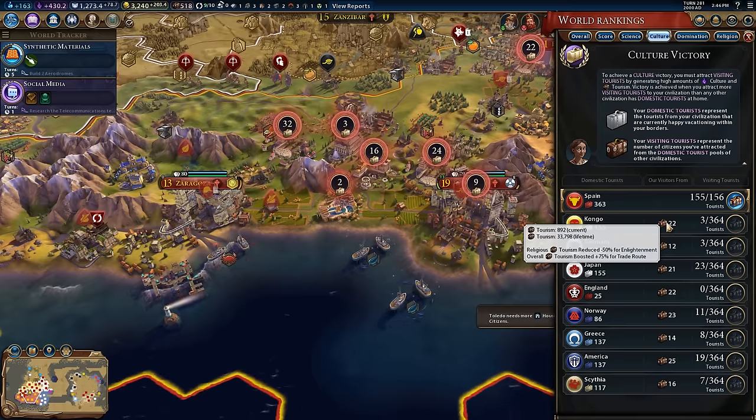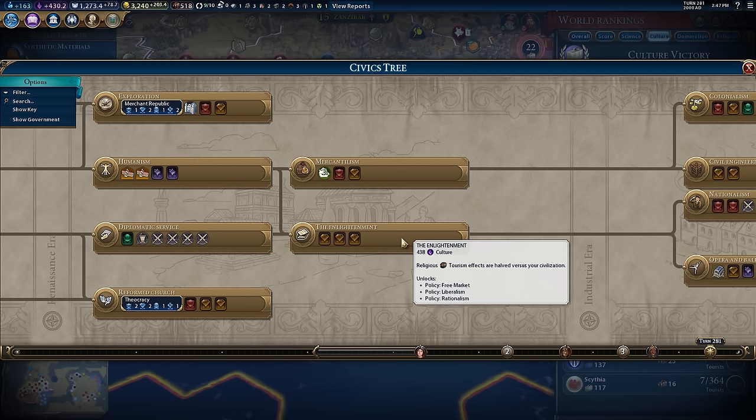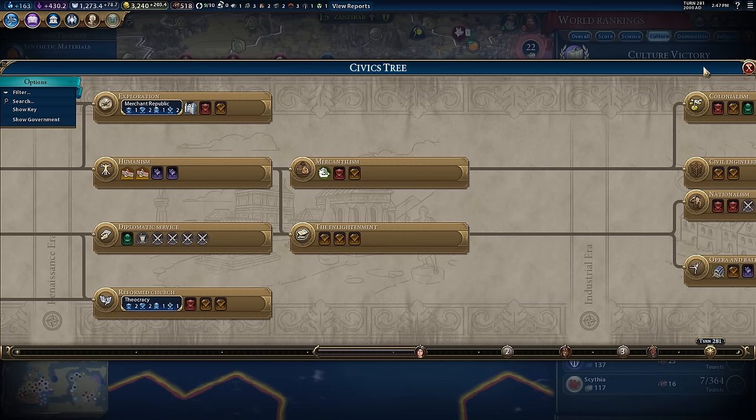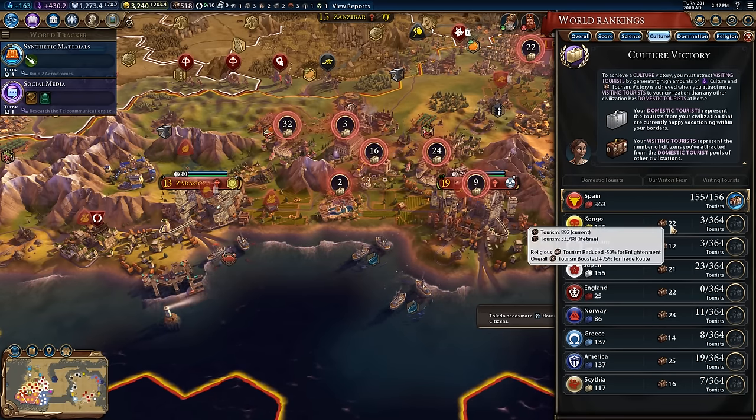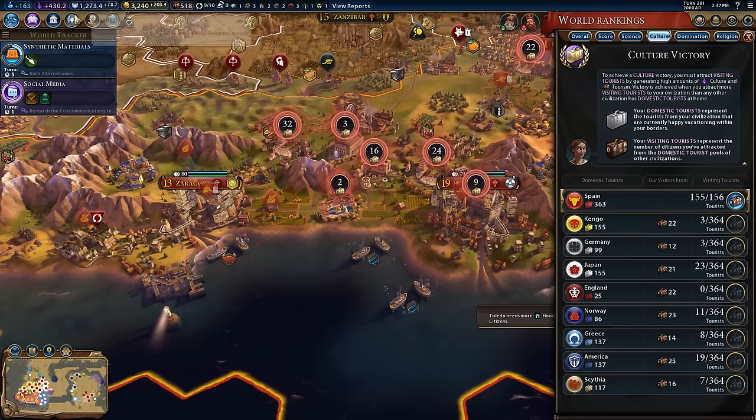At this point there's not much we can do to get more tourism overall — I've run out of great musicians, artists, and writers to recruit, and I've already gone after all the antiquity sites and shipwrecks I can. Let's talk about each one of these modifiers. Negative 50% for the Enlightenment: after everyone discovers the Enlightenment civic, you get this negative 50% penalty to tourism from other civs. I went down social media, I raced down the civic tree, and I have a pretty awesome government. We're going to see a tourism bonus of plus 75% for every trade route for almost all these tooltips.